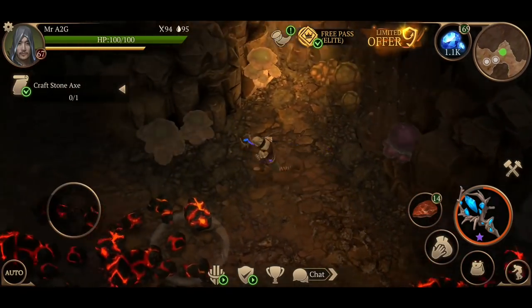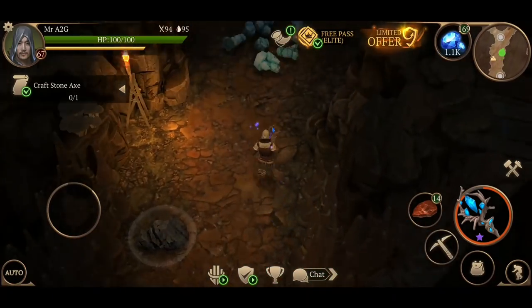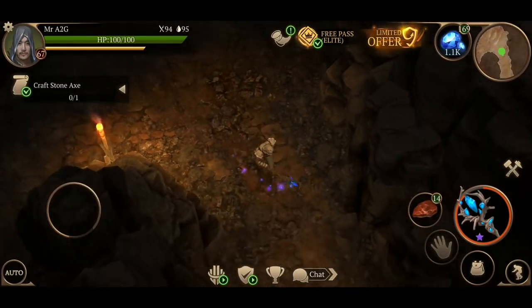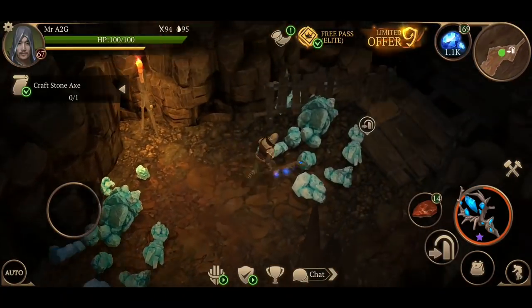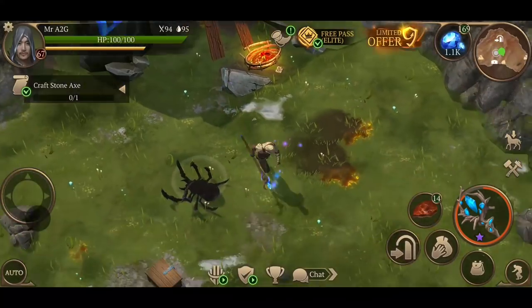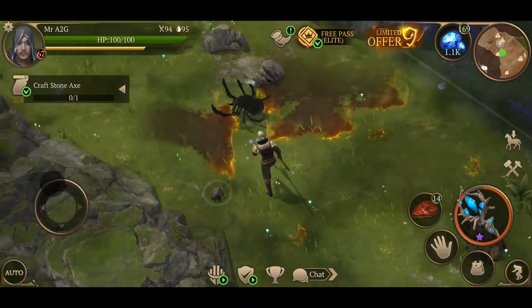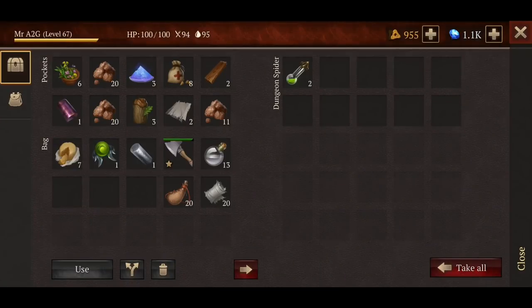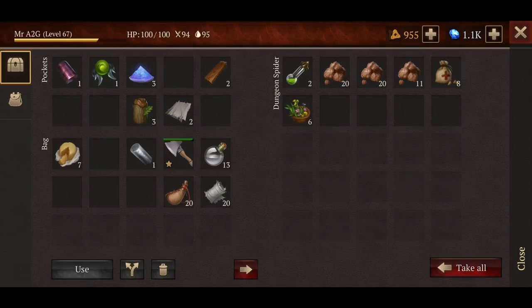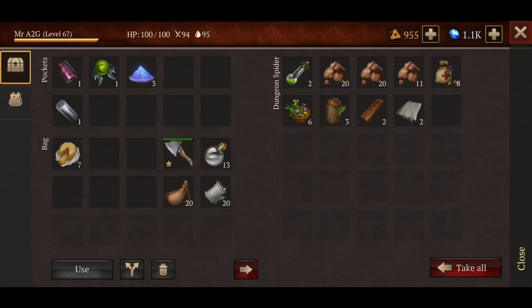I think I want to go topside real quick and drop off some of the stuff I do not need down there. I know I filled up that little chest before, so I'm just going to go ahead and find the closest chest. I definitely don't need that — I'm going to keep these on my person and get rid of some of that as well.